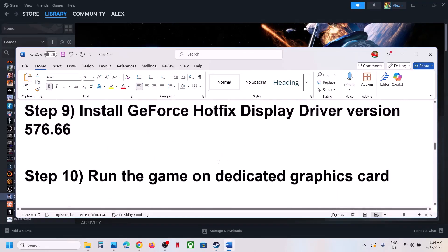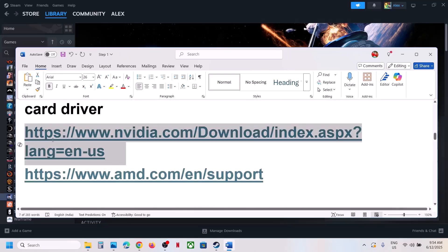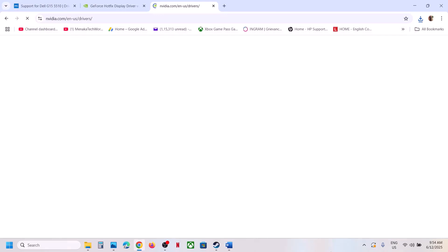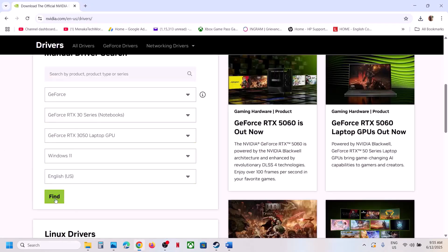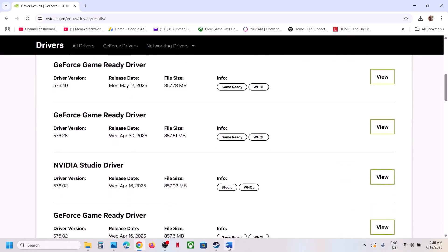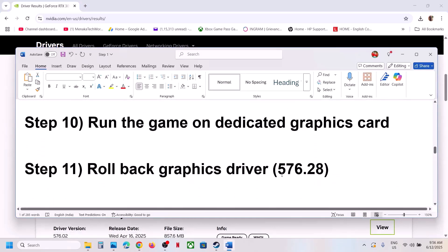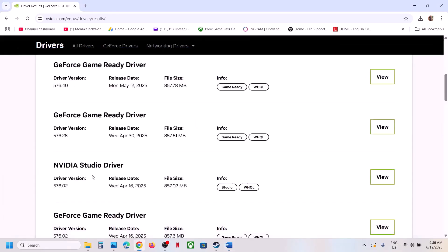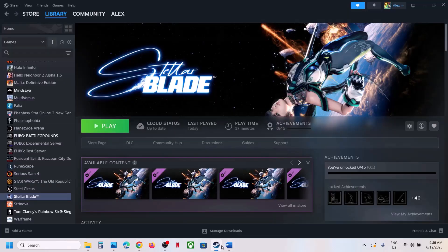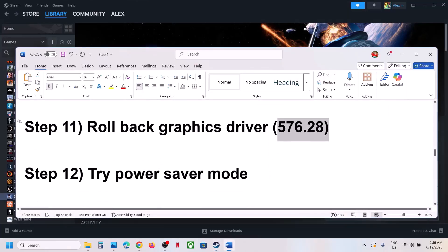The next step is to roll back the graphics driver. This has worked for a few players. Go to the NVIDIA website, select your graphics card and operating system, click Find, scroll down to View More Versions, and look for version 576.28 — the GeForce Game Ready Driver 576.28. Download it, install it with a clean installation, and restart your computer. A restart is important here. Then launch the game and check.